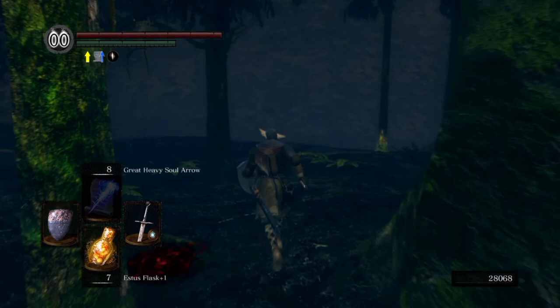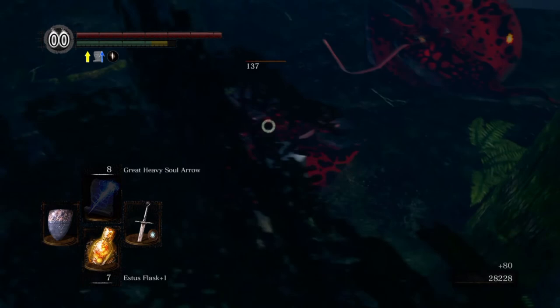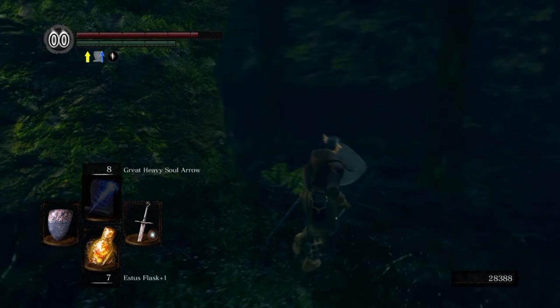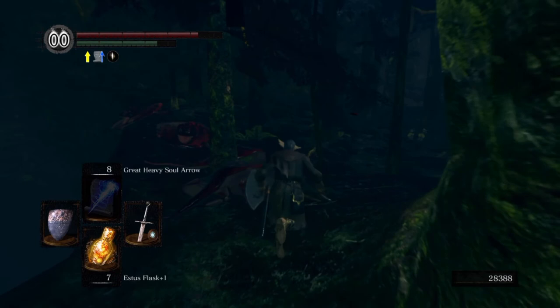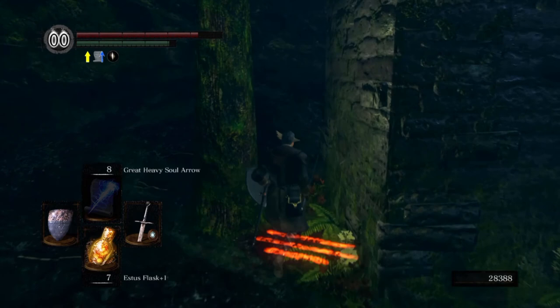I'll buy the ring I told you about as soon as we get back to Firelink — it's 20,000 souls. Just be careful with enemies; they are weak but if you are careless they can kill you. They didn't drop anything. I think we're done with this part of the map — now we just go back to Firelink Shrine, buy the ring, and then to Blighttown.